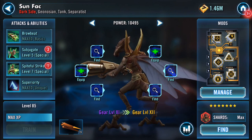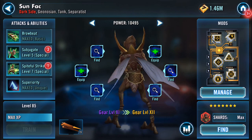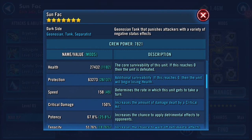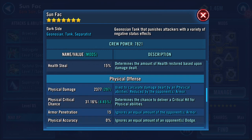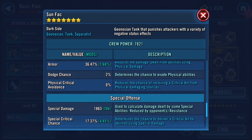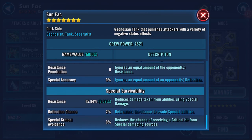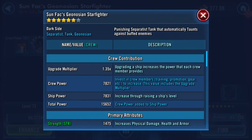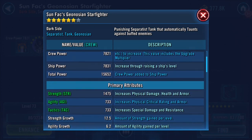Power has now gone up to ten thousand four hundred and ninety-five. Protection has jumped up about eight thousand — protection is now at sixty-three thousand. Health increased a little bit, twenty-seven thousand four hundred. Speed hasn't been affected. Physical damage and so on haven't really changed since the upgrade — it seems like the upgrade is more about the actual adding of the mods.